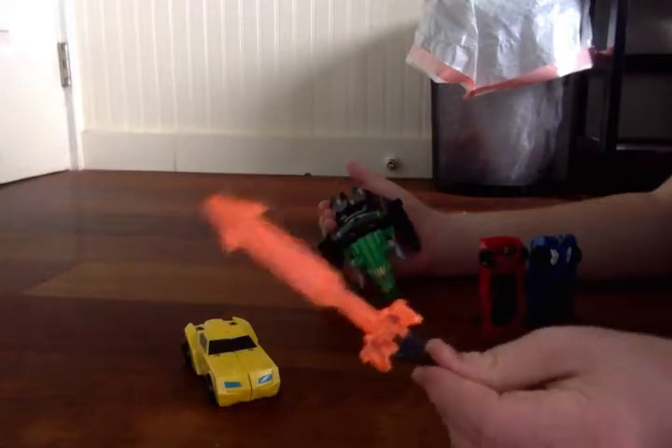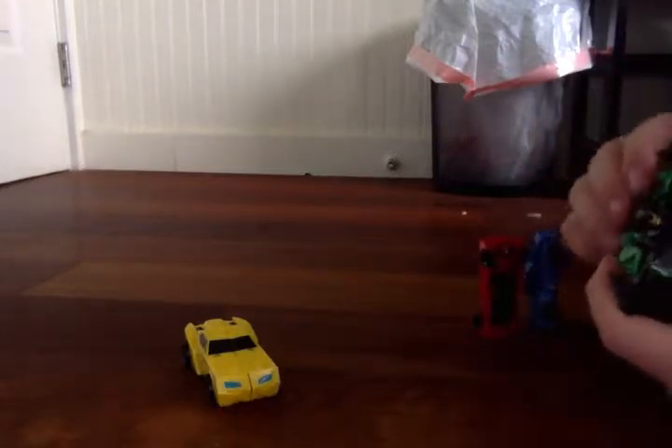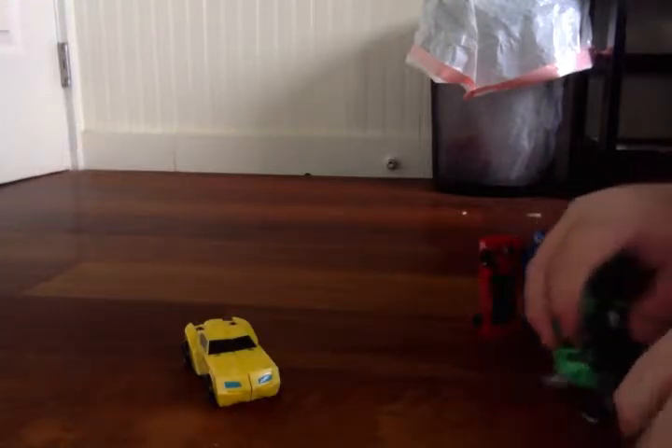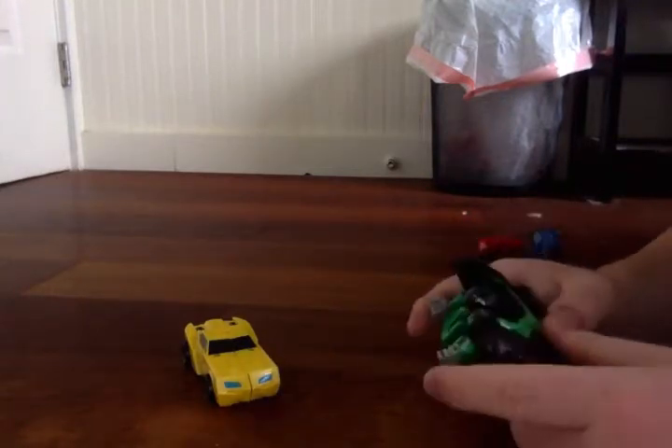And then on to Grimlock. Just take the Drift Sword out of here, since Drift is actually the sword. Then just separate the dino heads. Grimlock connects and separates, which is actually kind of crazy easy. Make sure you put it into these slots right here, and make sure everything needs to be okay. And then just fold his hands out like so.